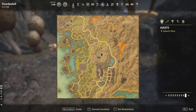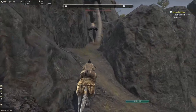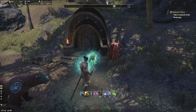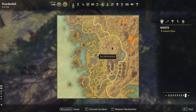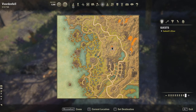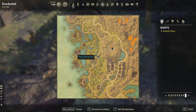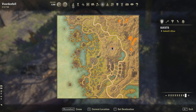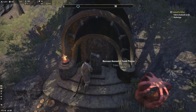Number seven is over here. My reference photo is very small, but it's right here next to this little pool of water, next to this square-ish building. It's the Norvain.